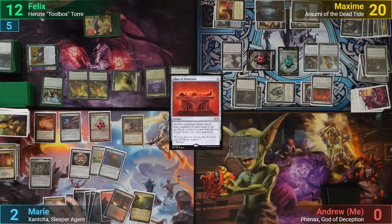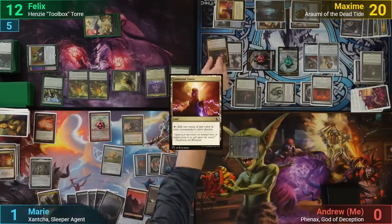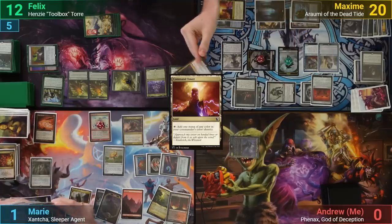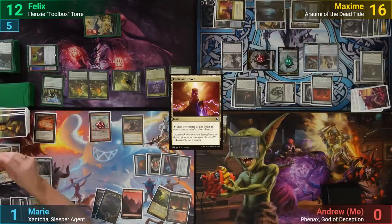Marie draws and plays a Command Tower. She then recasts Xantcha, generously gifting her to Maxim this time. Marie activates Xantcha and holds priority to activate her again, but Maxim responds by sacrificing her to the Altar of Dementia, milling Marie for 5. She draws her cards and passes turn.